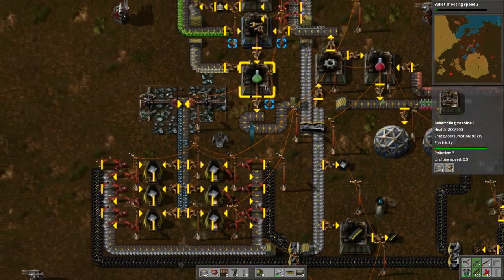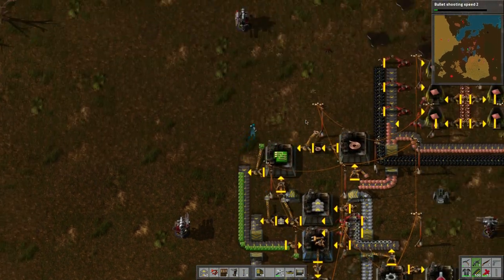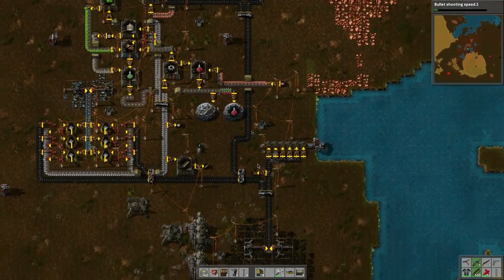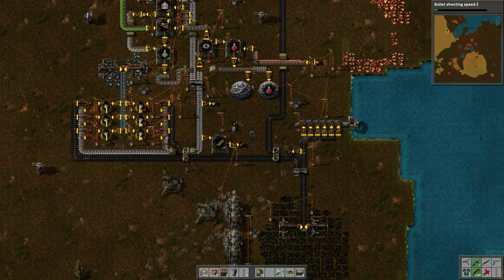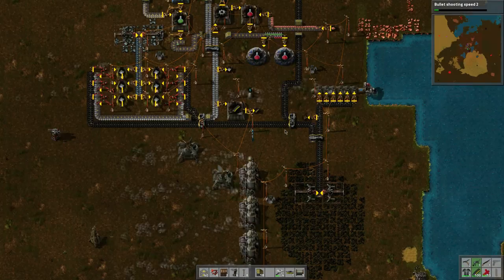As soon as I start green research it'll use those packs up, so this can be a buffer for now. It just takes a while to make them. We've got green science going, so we'll be able to continue our progression. We'll need to find more iron — I can see some up to the left, so we'll probably have to carve out some terrain up there and do some colonization to bring iron down to the main area.